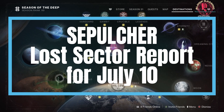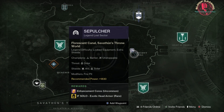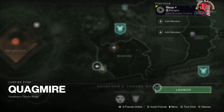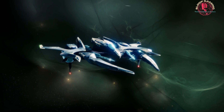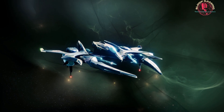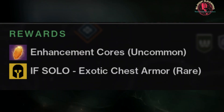Hi Guardians, today's Lost Sector is Sepulchre, located in Fluorescent Canal on Zavathun's Throne World. Recommended power levels are 1830 for Legend and 1840 for Master. A 25% damage buff can be received when using an Arc or Strand subclass, with Kinetic and Fusion Rifles also benefiting from being overcharged. The daily featured exotic is Chest Armor!